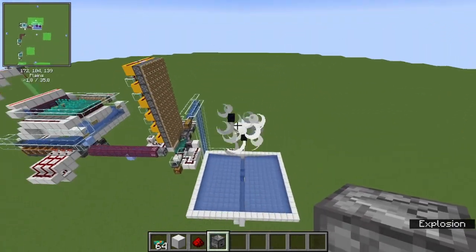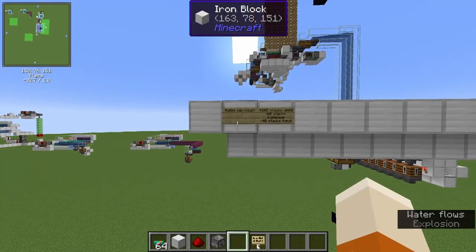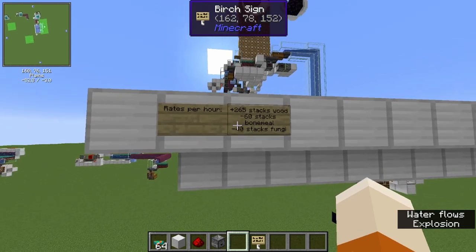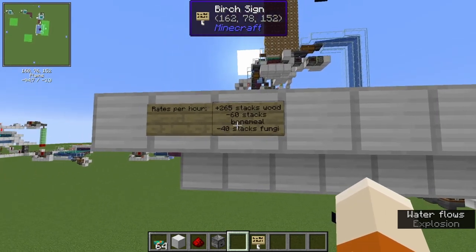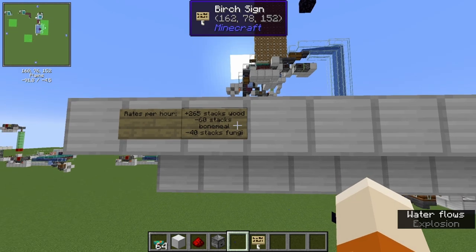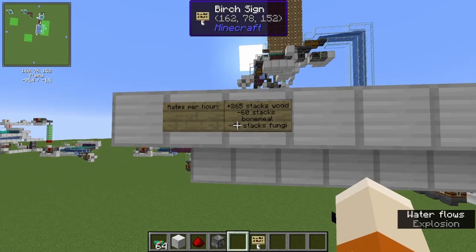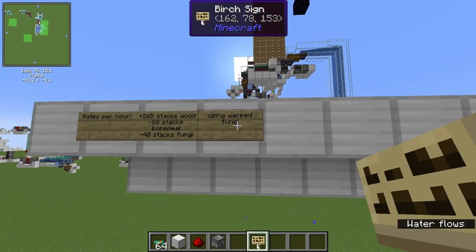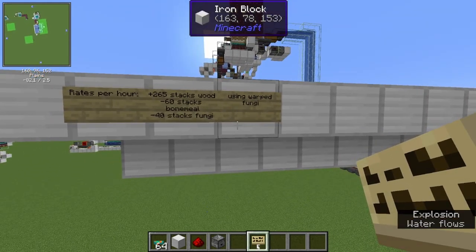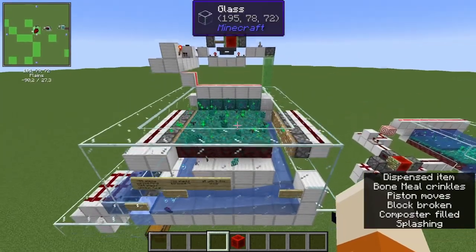Now the question is: what are the rates? The farm, not considering the fungus production, will give you about 265 stacks of wood — roughly 70,000 items — and will consume 60 stacks of bone meal. That's an excellent rate: over 4 stems per bone meal. It will need about 40 stacks of fungi per hour. All of this is using the Warped variant; the Crimson rates are similar but a bit lower.